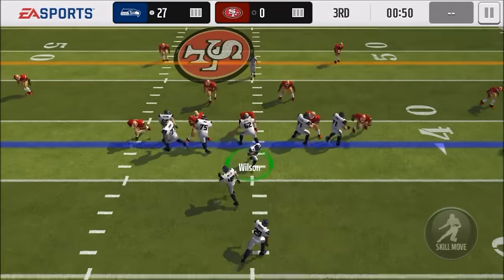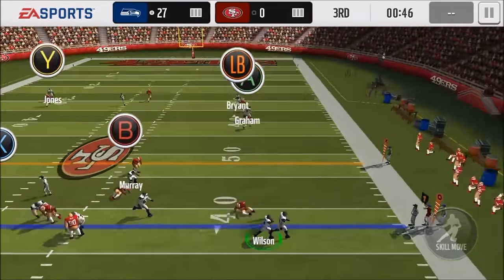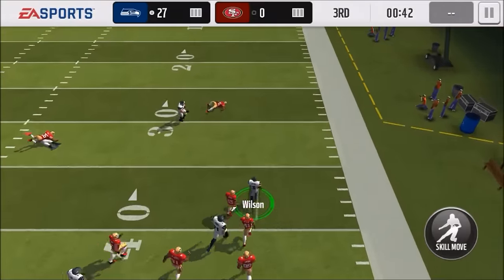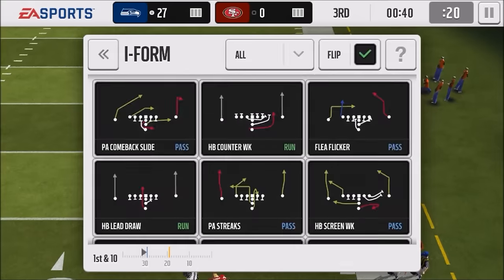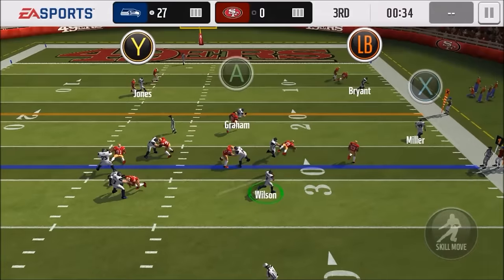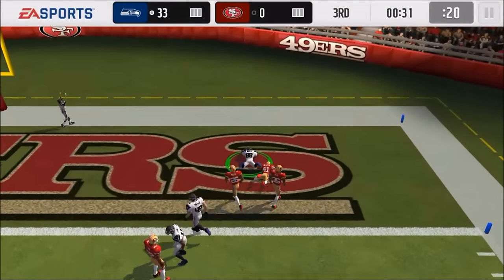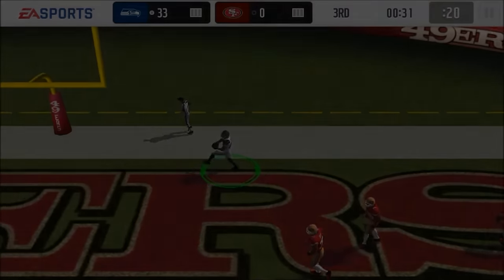We're just going to call the same play action plays over and over and try to get my scramble on. This is like my second season game doing this, so some of the time I'll pass it accidentally because I'm trying to click the scramble to move but I'm actually clicking near a receiver, which kind of sucks. Russell Wilson is picking up a lot of yards, abusing that speed. That's an accidental throw right there, but you can see the speed.